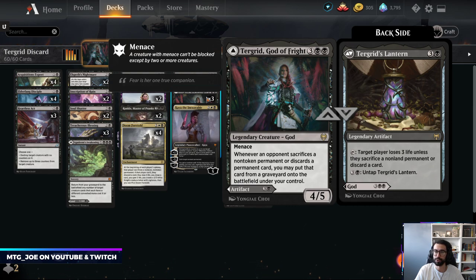It is a modular dual-face card. The creature half is basically: if your opponent discards or sacrifices a permanent, you get to take that card out of their graveyard and put it onto the battlefield under your control. This includes when Sagas' last chapter comes off, or if they discard to any sort of effect. So we're kind of playing it in a discard-heavy Doom Foretold shell.